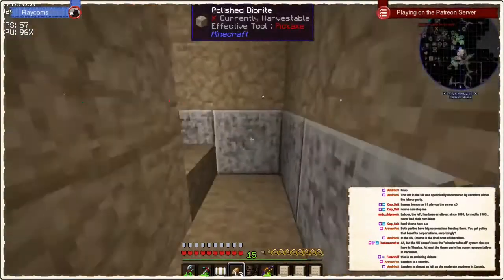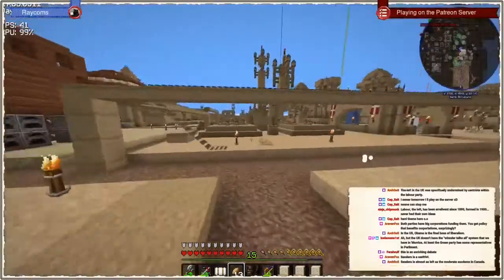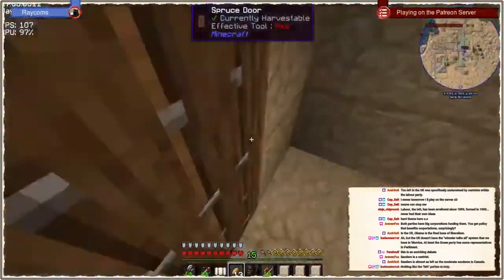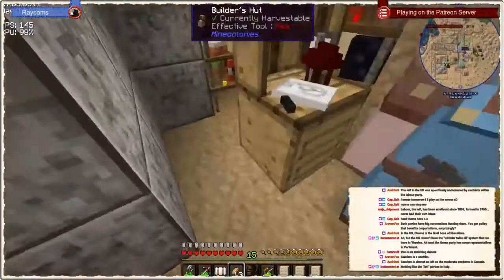Let's check on our builders - the university is at 44% now, so that's going nicely. I was concerned we would only get to 40% in the entire stream.